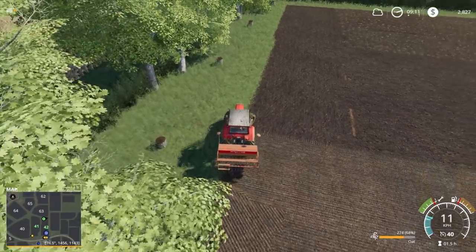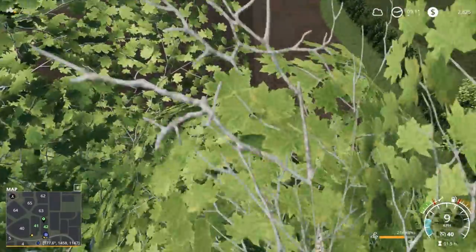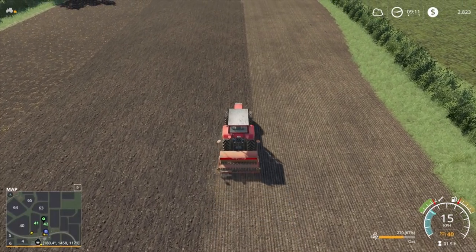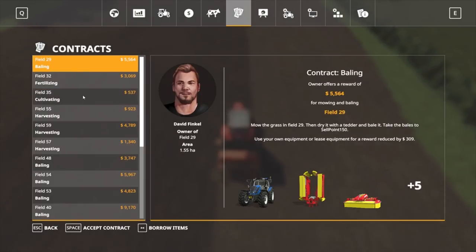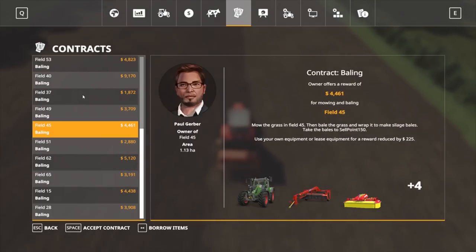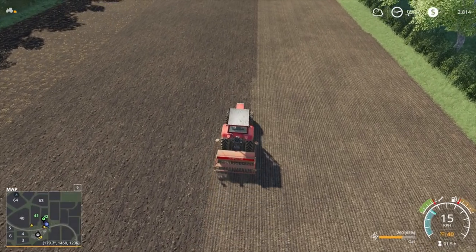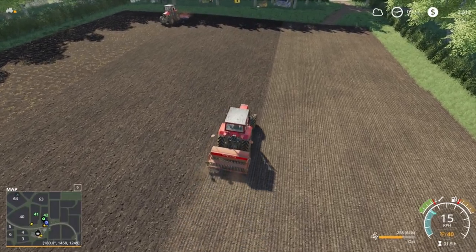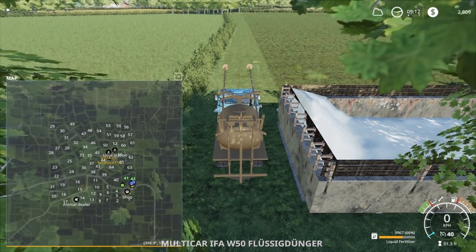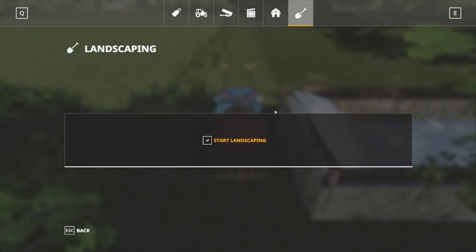There we go. I might see what other jobs are available at the moment — if we can get a spraying job or something we'll probably get that done while these guys are seeding and stuff. So we hit H for the hire work-up. Fertilizing field 32 — three grand, which isn't bad. Let's take that contract. These guys can hopefully get all this done. So let's go and find where field 32 is.